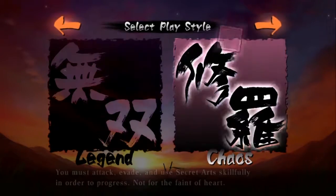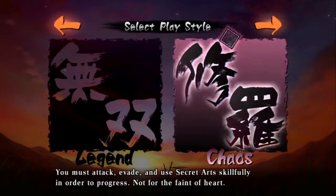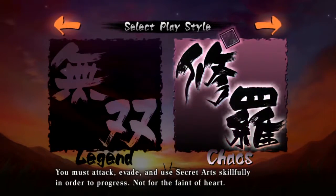Here's the start of a new game. This game has three modes. Fury, right here, is unlocked by beating the game — it is a one-hit death mode, don't play it. Chaos is more of an action game mode. Legend is more of an RPG mode. We're going to be playing Chaos because it's fun.